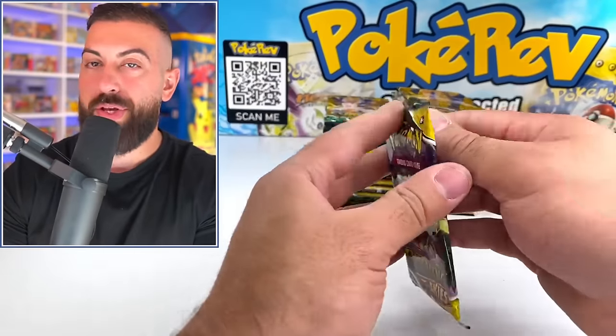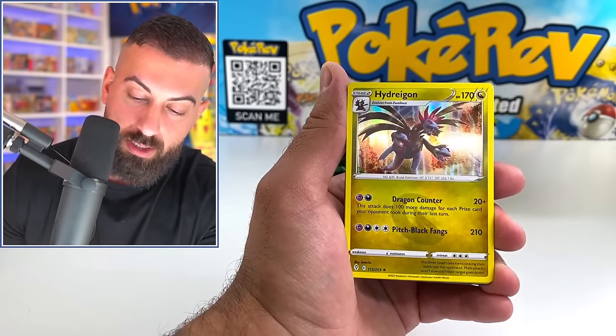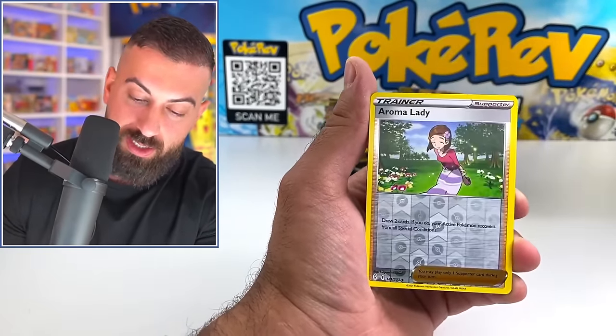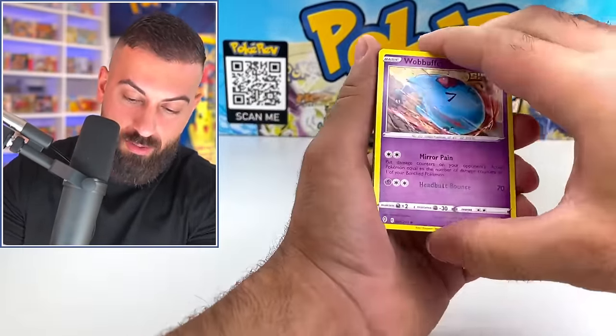Articuno. Come on, I think it's about time we got another Secret Rare. Feeling good about this one. Mareep, Hydreigon, come on. We need an Evolving Skies miscut card — I can feel it. Talon Flame, still moving. We don't give up.